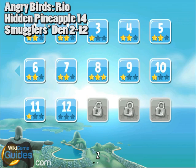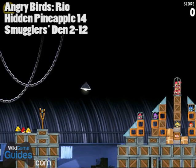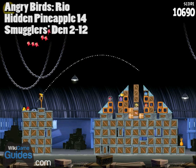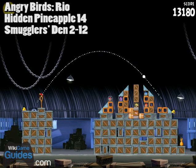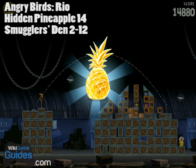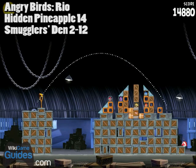Hidden pineapple number 14 — your second to last one — is located on level 2-12. This is probably the hardest one to get. My strategy took a lot of tries but eventually worked: just shoot birds right over the pyramid so that they land on the edge and then roll over to the pineapple. Not super easy to get — took me a bunch of tries. Just roll, roll, roll, roll — got it. Very tough.